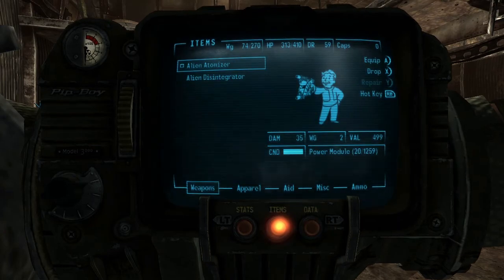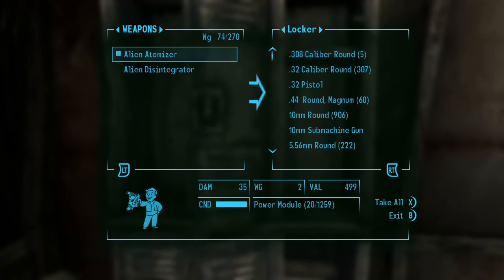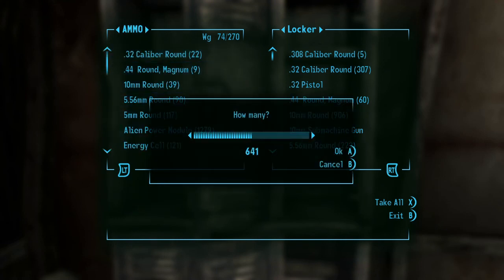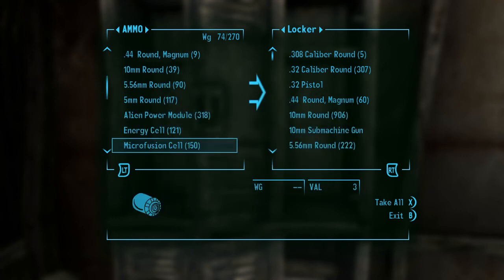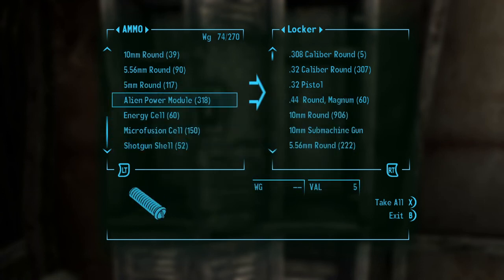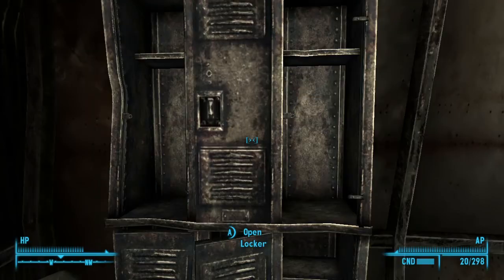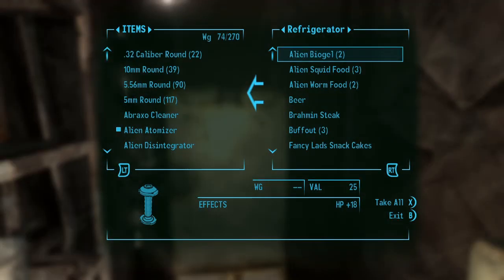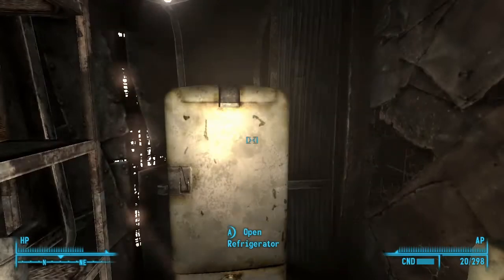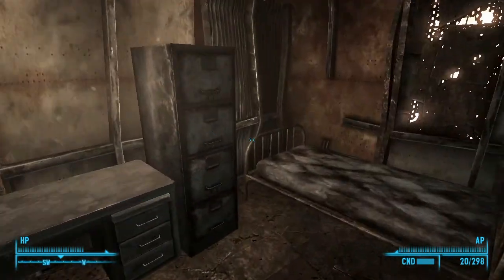I don't want to keep all the ammo on me. I'm assuming I can probably get more alien ammo, but I'd rather not because I can't remember if you can actually get more. For the DLC we're going to be doing, I believe things get taken away from us, so I don't want to spoil anything.